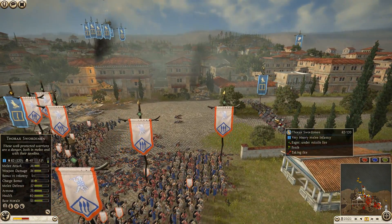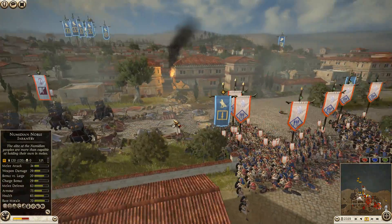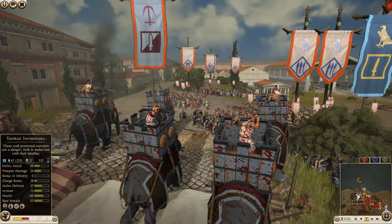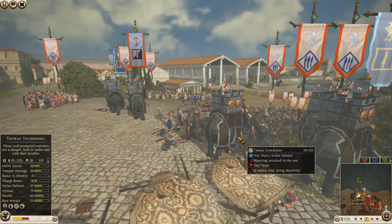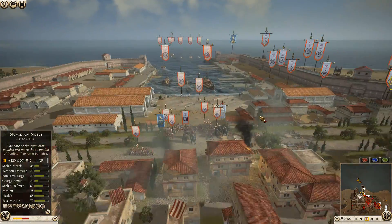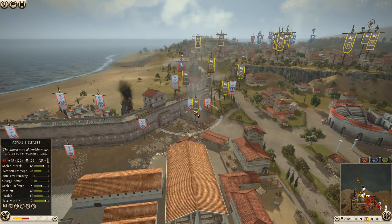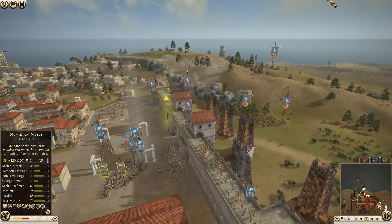Illyrian Marines will be making their way through. Thorax swordsmen on one side are going to try and hold, but here come the elephants again — just brushing into that unit. Oh yeah, smashed right through it! The harbor is pretty much open for Seleucid and RDI.